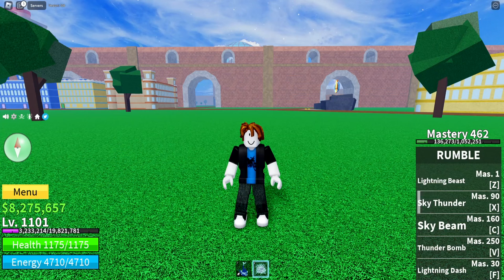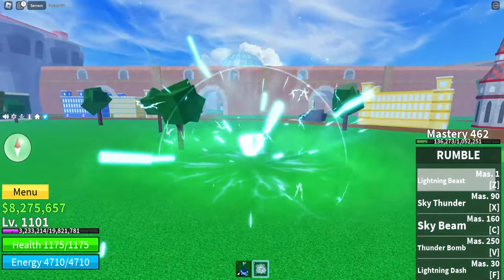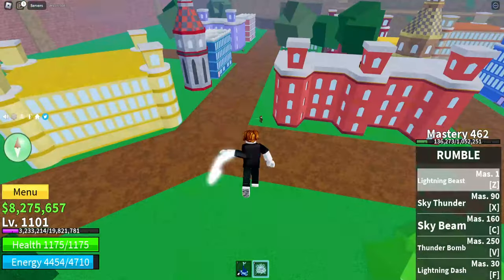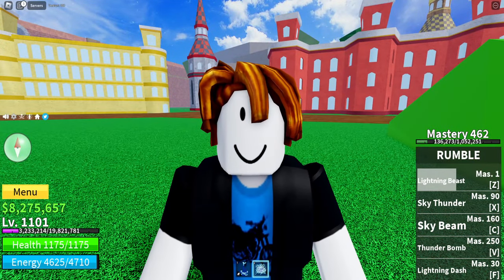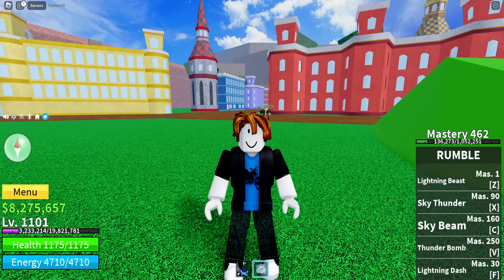We've got the Z-Move fully awakened now. Before it was called Rumble Dragon and shot a puny little thing of lightning at people. But now it is called the Lightning Beast. As you can see, it is a lot bigger. I will use it against an enemy — as you can see it is miles bigger than what it was before. It does a lot more damage, and I think it's slightly faster too. It is very, very cool.